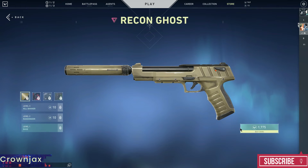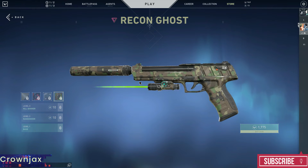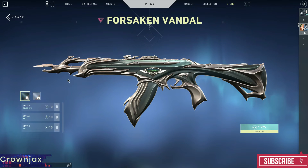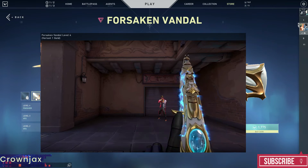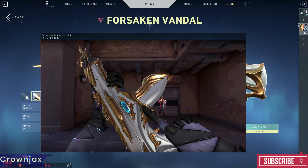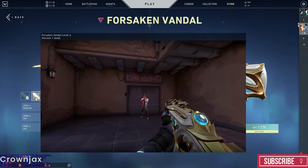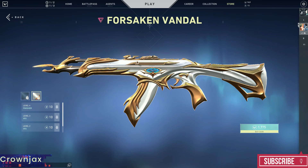Then we have the Recon Ghost — 17 euros, not worth your money. I would personally give this skin a maximum of 12 euros, and Riot can be happy if I give them 12 euros for that skin. Then we get the Forsaken Vandal — absolutely a beast of a skin, but I don't really see the value. I would rather give it 15 euros or buy it in a package. 12 euros and I'd say buy it immediately, but at 17 euros, nope.